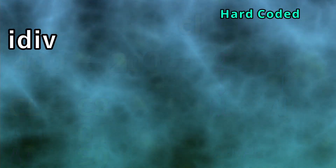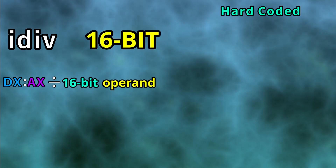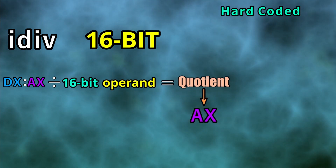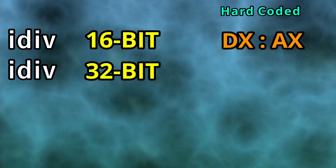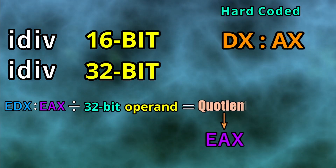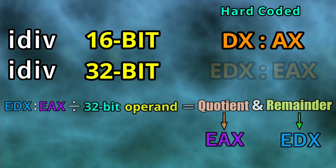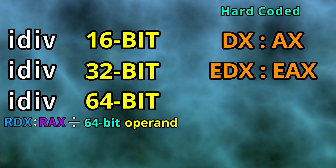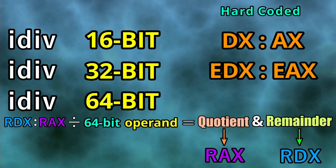Things get a bit different when we input an operand bigger than 8-bit. With a 16-bit operand input, the hard-coded dividend is DX:AX, and the quotient goes to AX while the remainder goes to DX. With a 32-bit operand input, the hard-coded dividend is EDX:EAX, and the quotient goes to EAX while the remainder goes to EDX. And finally, with a 64-bit operand input, the hard-coded dividend is RDX:RAX, and the quotient goes to RAX while the remainder goes to RDX.